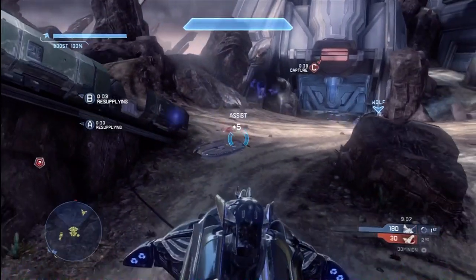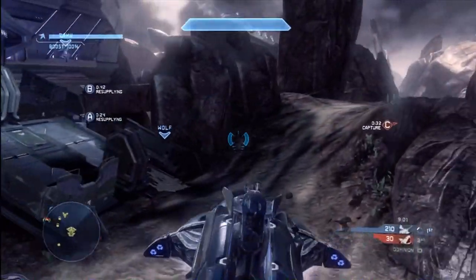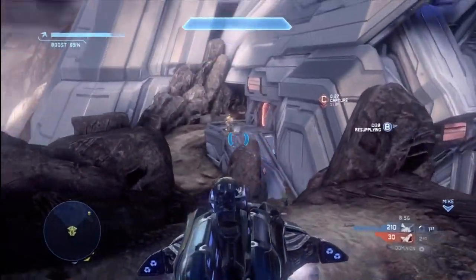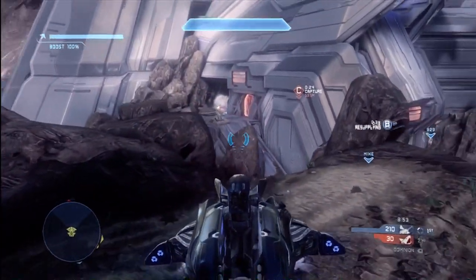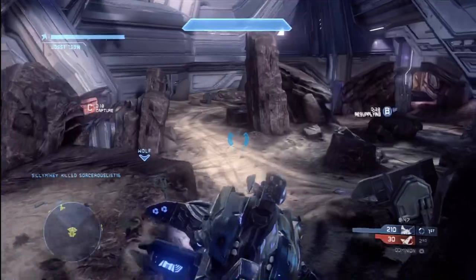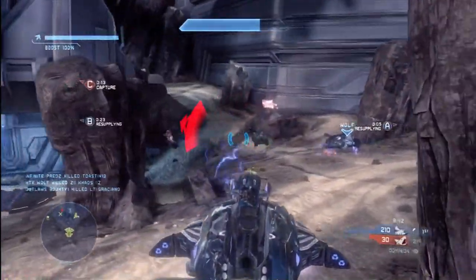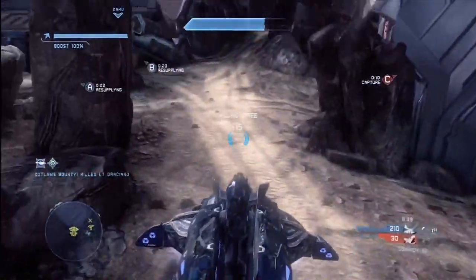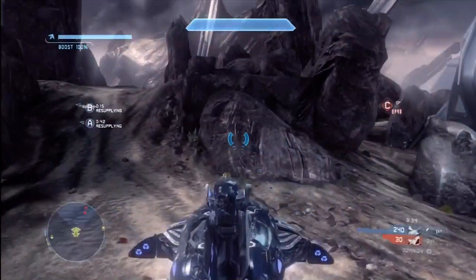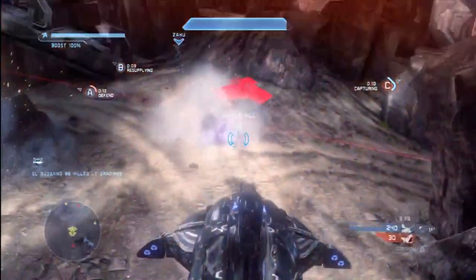Now the red team has managed to capture the C base, so that's something we need to keep track of. If they hold it long enough, they're going to get a turret. I'm going to use the wraith to take down their turret because that's going to defend the base and make it more difficult for my teammates to go in there and retake it. So I took that turret down just like that. We just continue to resupply at bases A and B — we're doing very well, score's 210 to 30. We've got a lot of vehicles, we're creating a lot of problems for the red team. There's Alpha resupply — that's another 30 points. Every 45 seconds, that's 30 more points. We just keep racking it up.